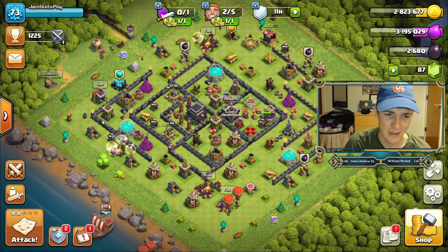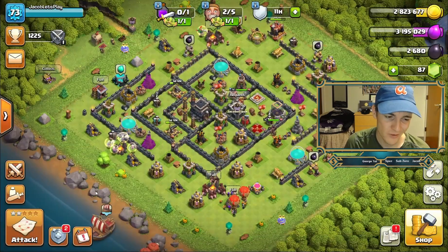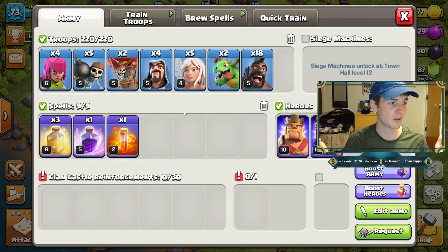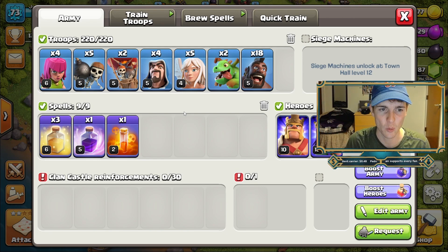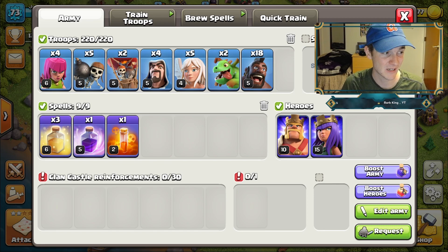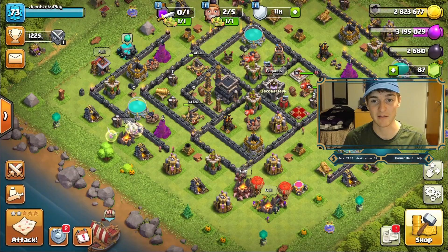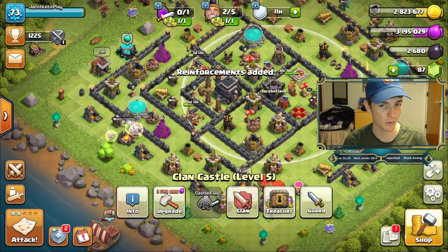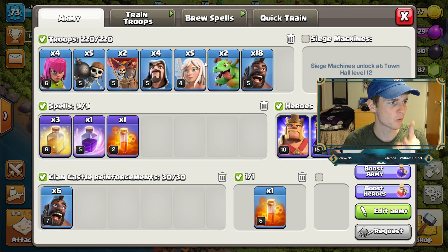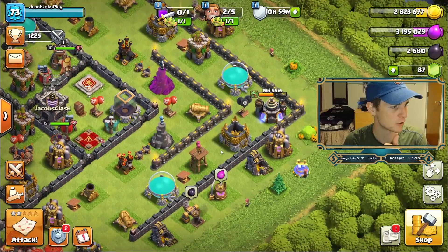As you can see we have two builders available and I am not using the event troops any longer — it does have two days left in the event but I'm tired of it. The new army I'm using is queen walking, for the first time ever at town hall nine. I'll walk you through how I do it. My queen is only level 15 and my king is level 10. My baby dragons and wizards aren't max either, so the army isn't quite there yet — I'm upgrading the baby drags over in the corner.